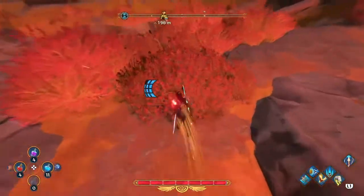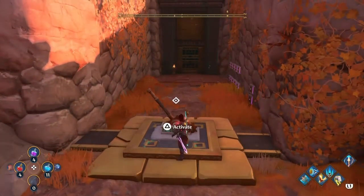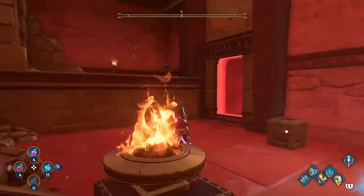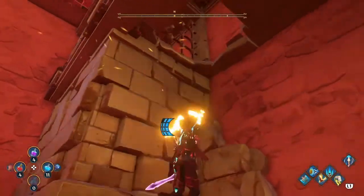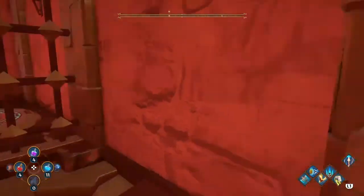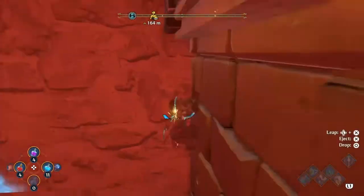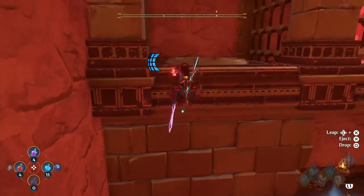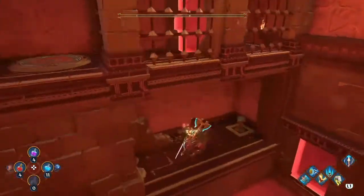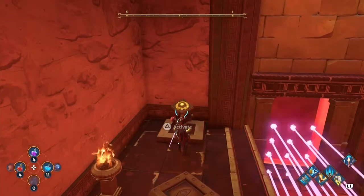The next one is going to be up over here to the right. Activate and glide right over everything, drop on inside — we've got another metal block here and some holes in the ceiling. There's a metal block and a weight pad, so drop down, climb up, activate, use your strength, and drop it down below. Now we've got two metal blocks inside our area — activate this.